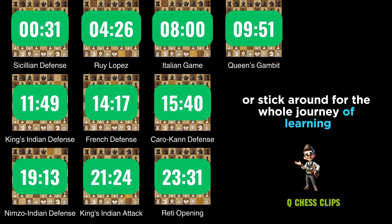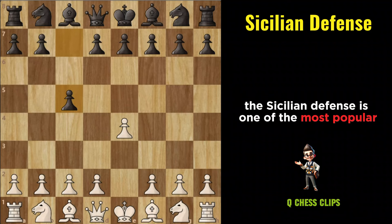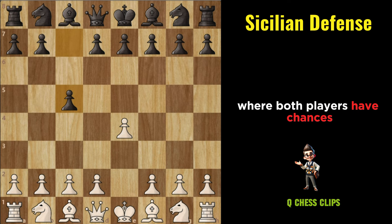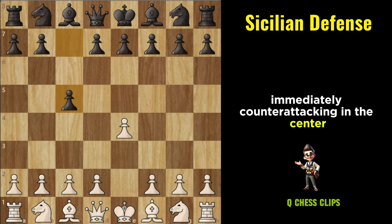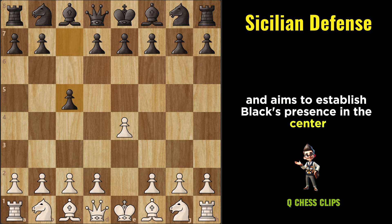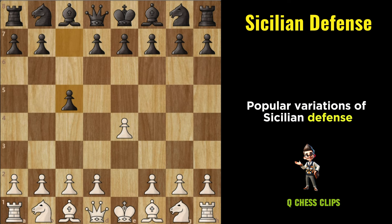Our first opening is the Sicilian Defense. The Sicilian Defense is one of the most popular and combative responses to E4 by Black. It's known for its sharp and dynamic nature, leading to complex positions where both players have chances for attacking opportunities. The Sicilian Defense begins with Black immediately counterattacking in the center by playing C5, striking at White's central pawn on E4 and aiming to establish Black's presence in the center from the flanks.